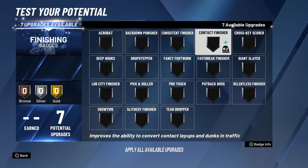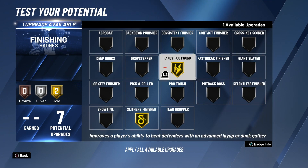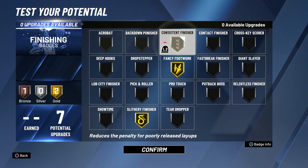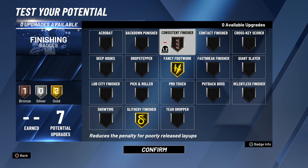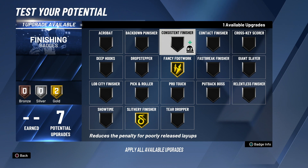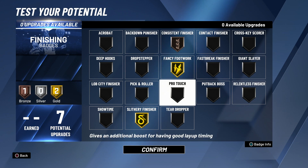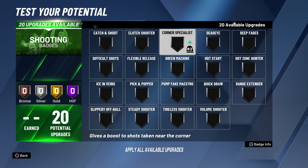For finishing, what I would do is put slithery finisher on gold, fancy footwork on gold, and either giant slayer on bronze or consistent finisher on bronze. I know for sure I'll have fancy footwork gold and slithery gold. For this video we're just gonna go with consistent finisher because I really don't go up with bad layups and stuff like that.